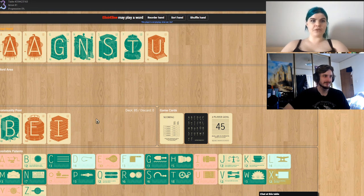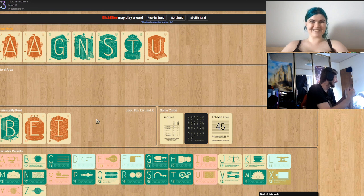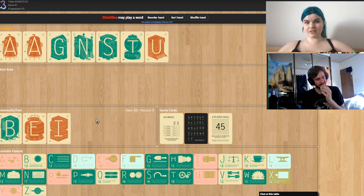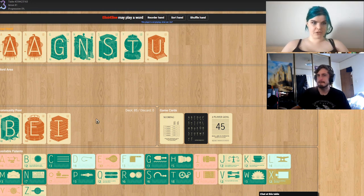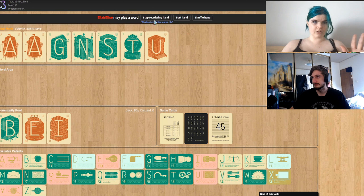Shall I play my first word then? Go for it. I can't see it until you hit the play button at the top — the word area only really fills up for you until you click it.